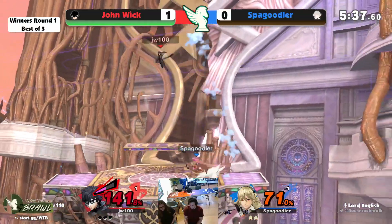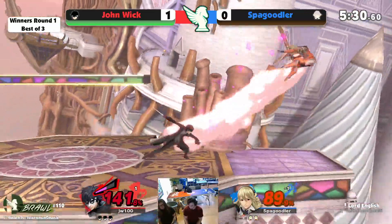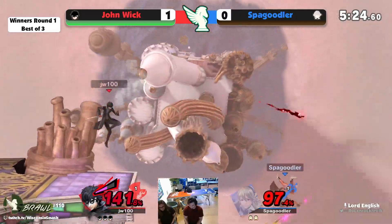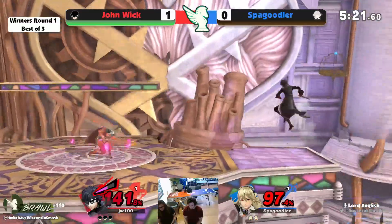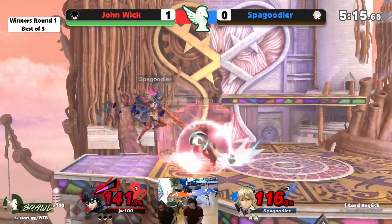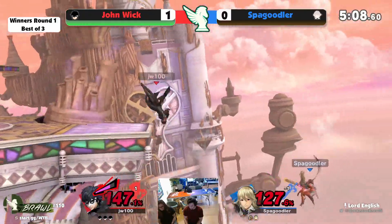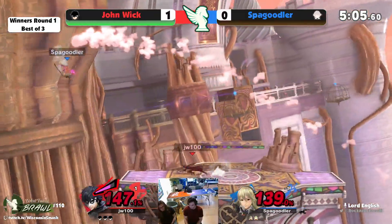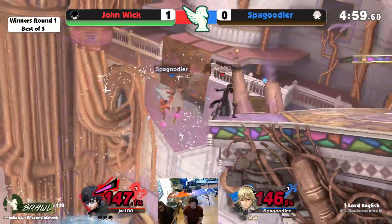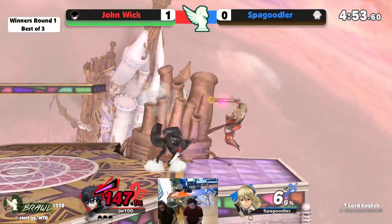Lingering nair gonna send him up. John keeps himself safe with the down air — gets Spagoodler there. John's just really cognizant of Spagoodler's timings — I've seen Spagoodler delay the side-B a fair bit, and John will just challenge it down. Another back air keeps John safe, sends Spagoodler off. F-tilt — this started so well and then SD'd. Grab — sends him off, still not gonna kill.